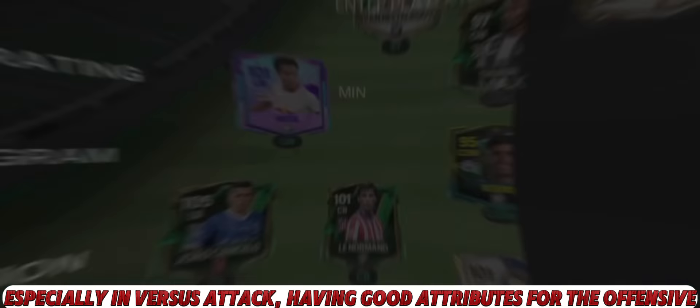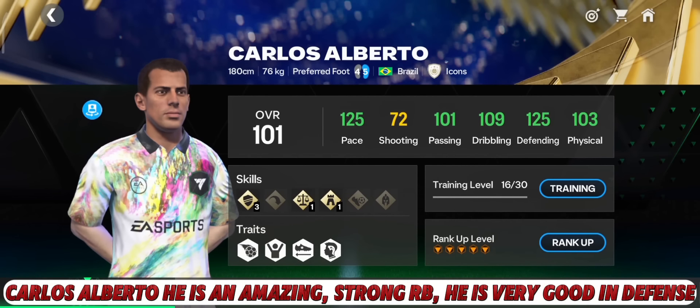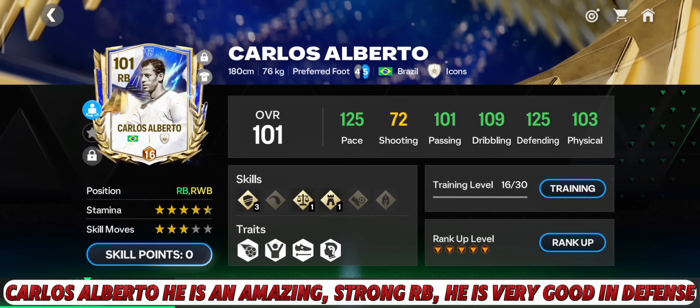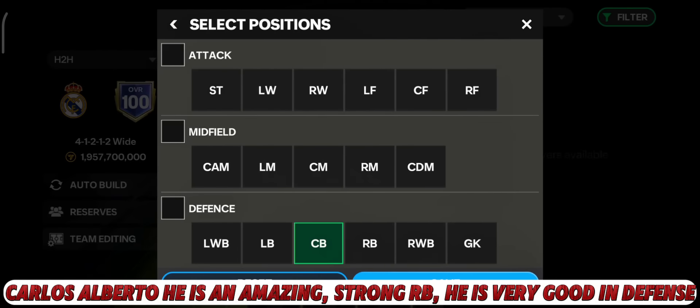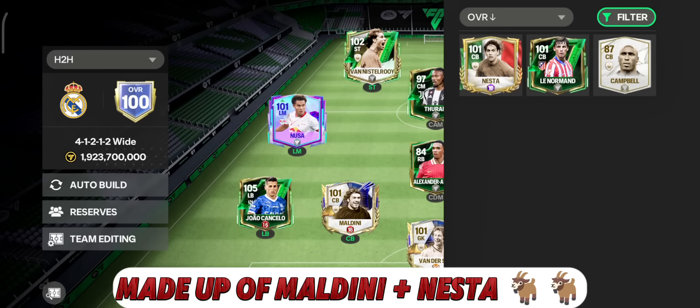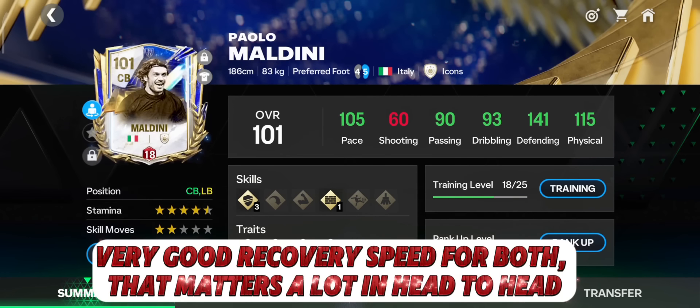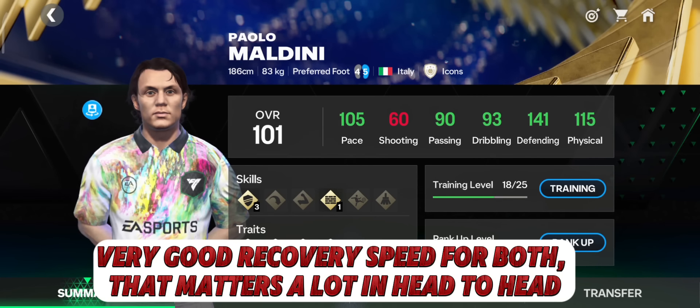For right back, the best at an average budget is Carlos Alberto — an amazing strong RB, very good in defense. The central defender pairing is a legendary one: Maldini plus Nesta. Both have very good recovery speed, which matters a lot in head-to-head.